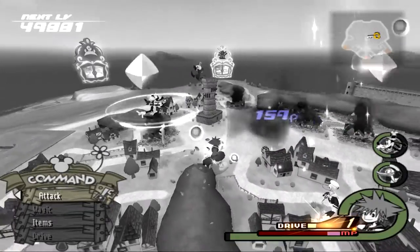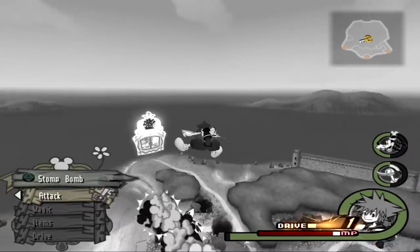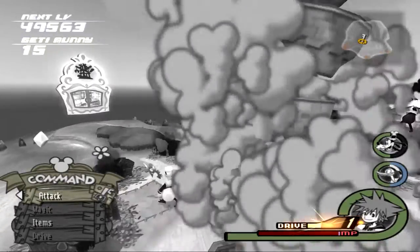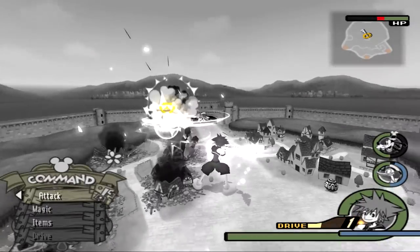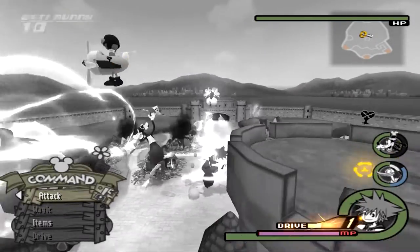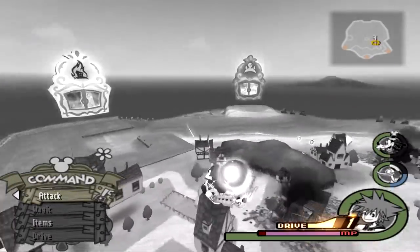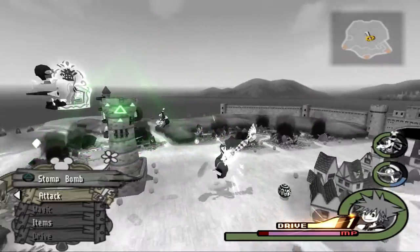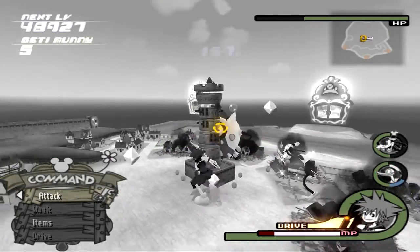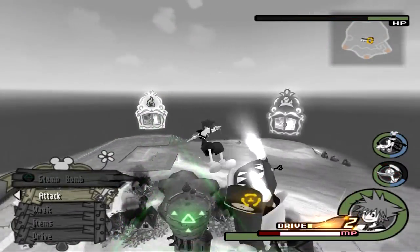Notice that my drive gauge is going up every time I hit a heartless. And when it comes back up, you'll see it right away. Make sure you try to collect the drive orbs — it might look boring, but try to collect them. We're increasing the gauge faster. Do this until you reach three or higher.